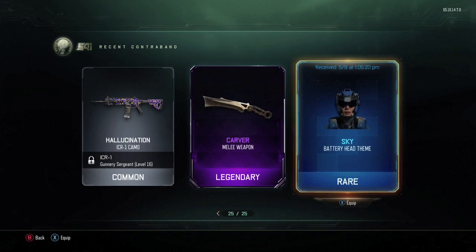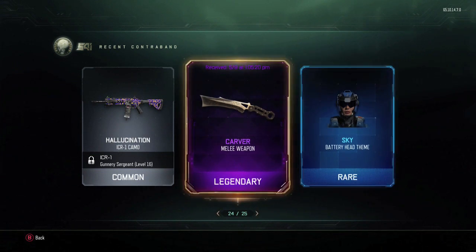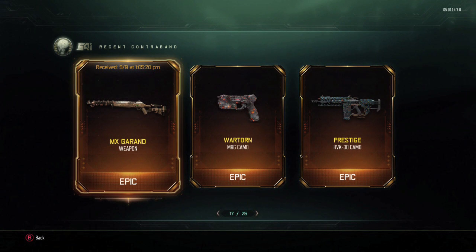Then I go on to the 10 rare supply drops that they give you, and as you can see right here, I got the Carver. This is in my recently acquired, by the way. By now I had already gotten two knife-free skins, so I really wanted a weapon. And as you can see, I opened up some more and what I got was the MX Garand — it's actually a really nice weapon, I've been using it a lot in core and hardcore, it's really great. I had already opened some supply drops and I had already gotten three weapons, so I'm pretty hyped right now.